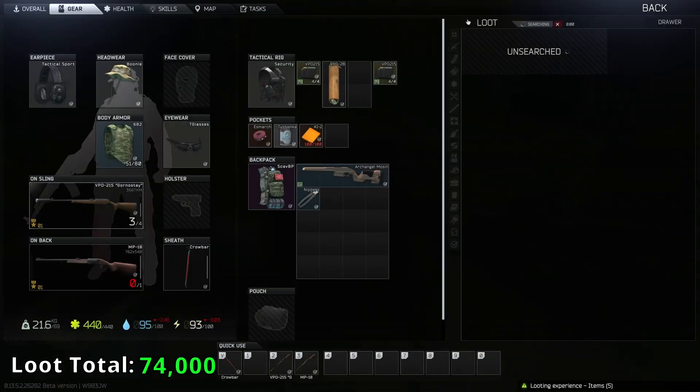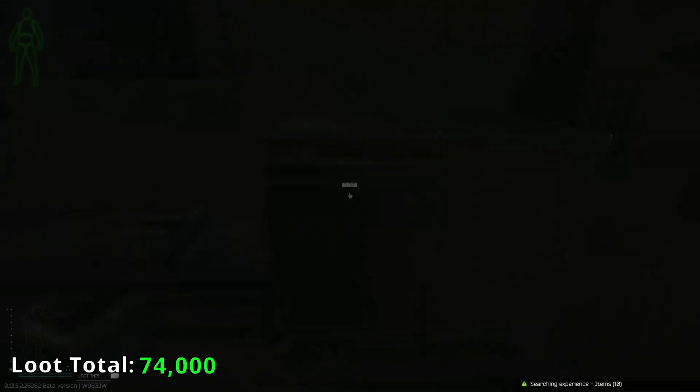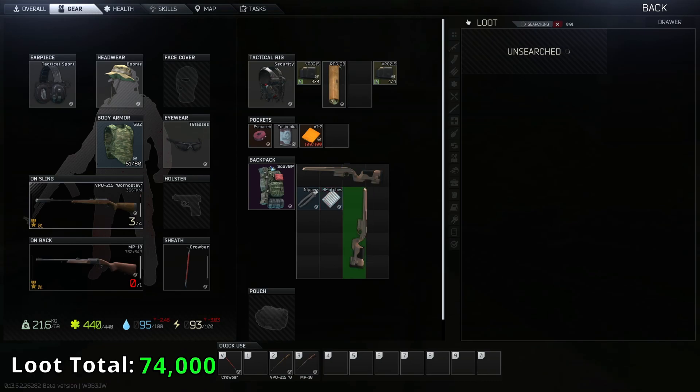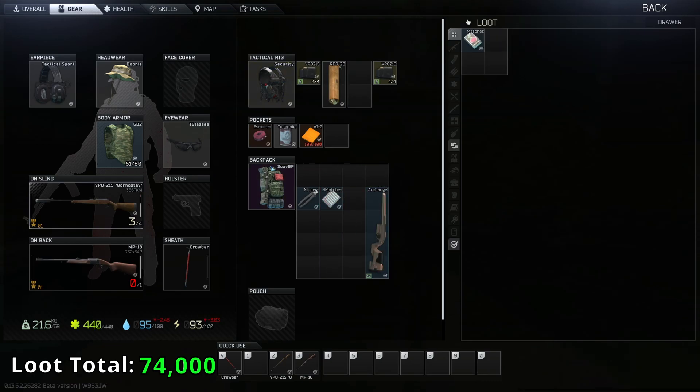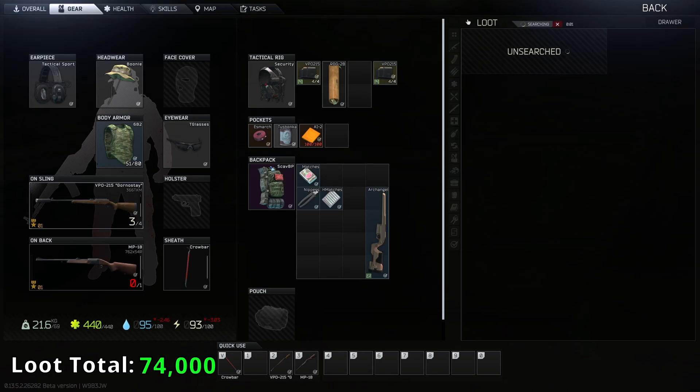I like Reserve if I'm looking for weapon parts and tools. There are a few other things — there's a good amount of intel items as well, but that's better if you're a PMC because the amount of locked rooms with intel spawns is actually kind of insane.